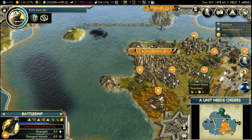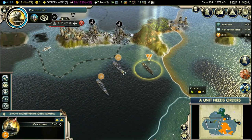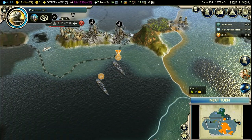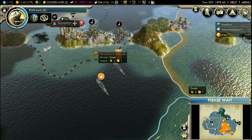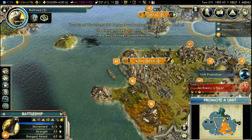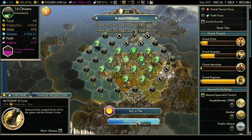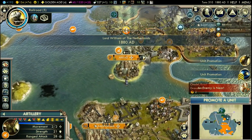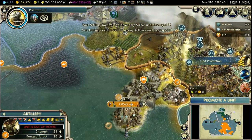I might consider sending the unit already, because I think it will be two turns before it gets there. And Budapest is already almost good to die. I forgot to buy the battleship — okay, can do it this turn then. There it goes. Down goes the archer, down goes the artillery.